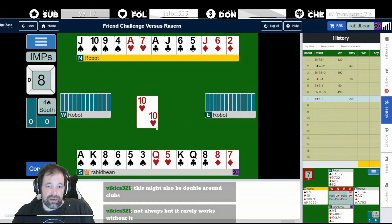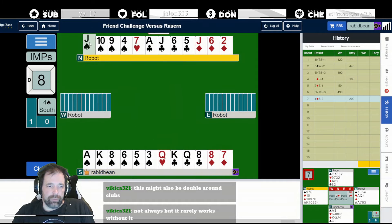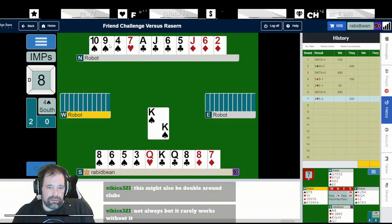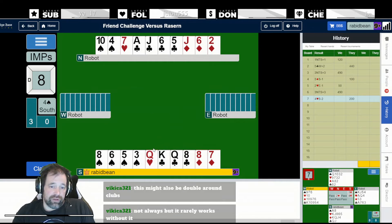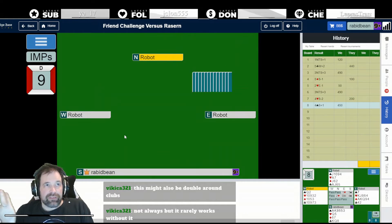We can avoid losing a heart by winning the first heart and then hoping East follows to the first spade. This is fine. We'll unlock the spades in case we need communications - whenever you're just following suit, in this case there's no need to keep ten and nine of spades in the north end, because the four of spades is an entry and it gives you fluidity in the spade suit. We can now cash four clubs throwing a heart, then concede two diamonds - making 11.